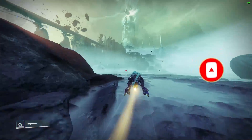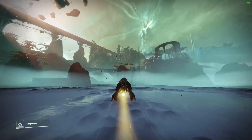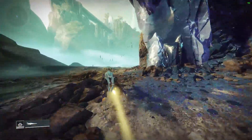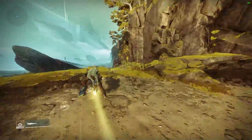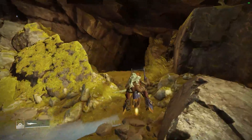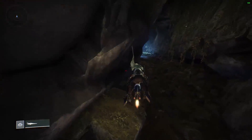We're going to keep following over to this path here. You're going to see the large gazebo over on the right hand side. Make our way around to the rock that gazebo is sitting on and head towards the entrance. You can see the lost sector symbol right there — let's hop on in and get this thing knocked out.